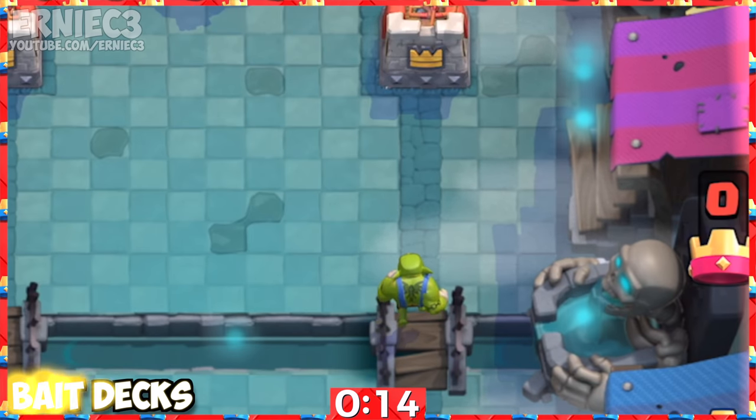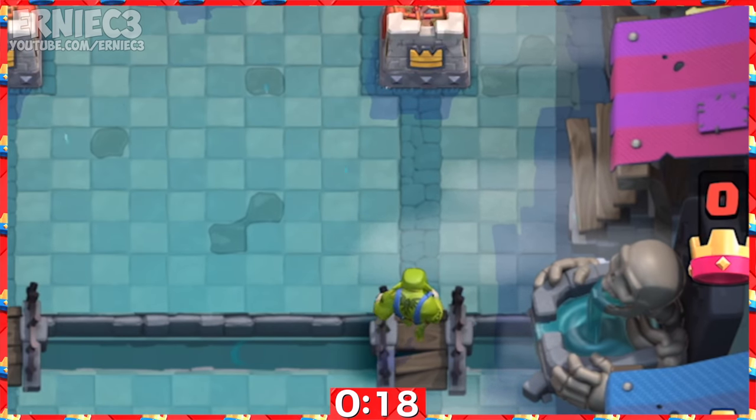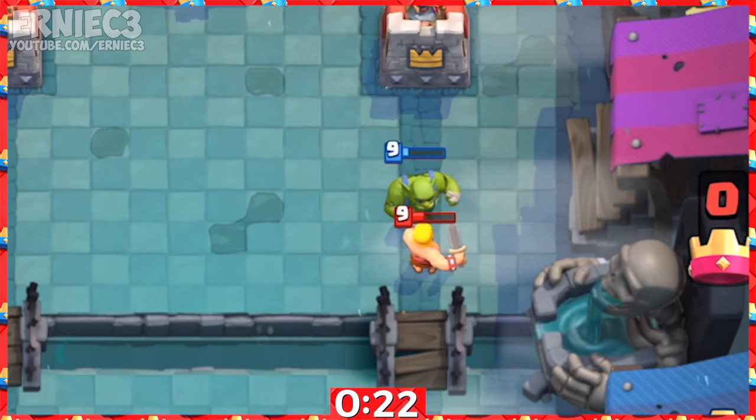Number 13. Although it can't die to any cheap spells, it can still work well on bait decks due to the fact that cheap spells that stun, distract, and slow troops can help counter it, such as the Barbarian Barrel and Snowball.